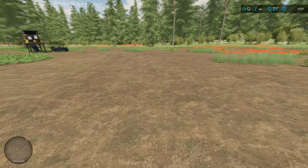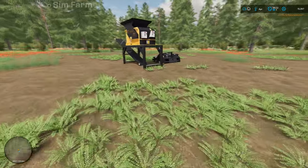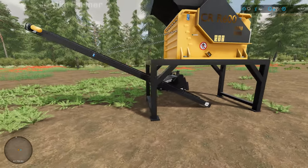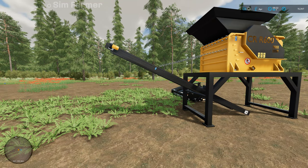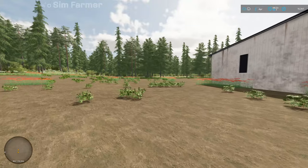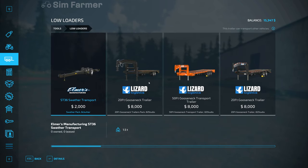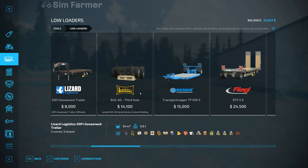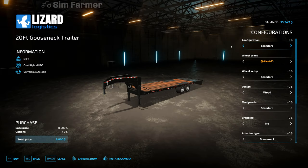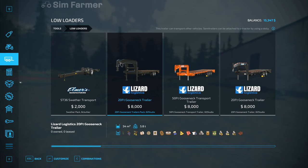The problem we're going to have is how we're going to get that back to the farm, so we may need to get a trailer to load it onto. One good thing is it's mobile. We're also going to need something for the lime to go into as it's being produced, so we'll probably need to get the spreader as well. Let's have a look and see if we've got enough money to get a small trailer. We could get the gooseneck — that's eight thousand for the 20-foot gooseneck trailer, but we'd get it in the bumper port configuration, which reduces the price to seven thousand seven hundred and fifty.